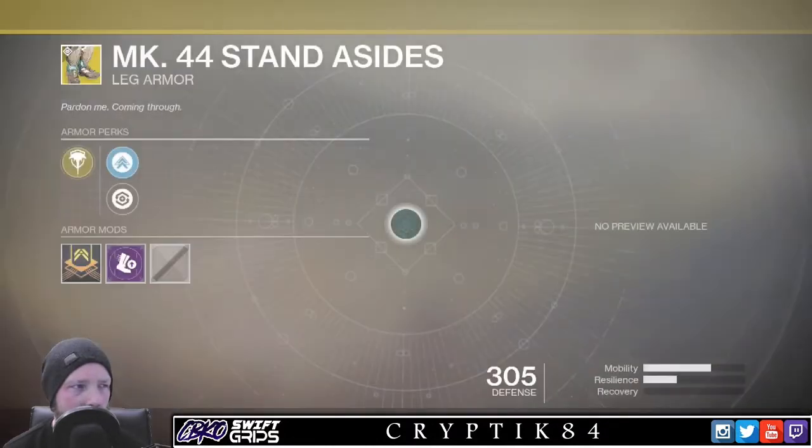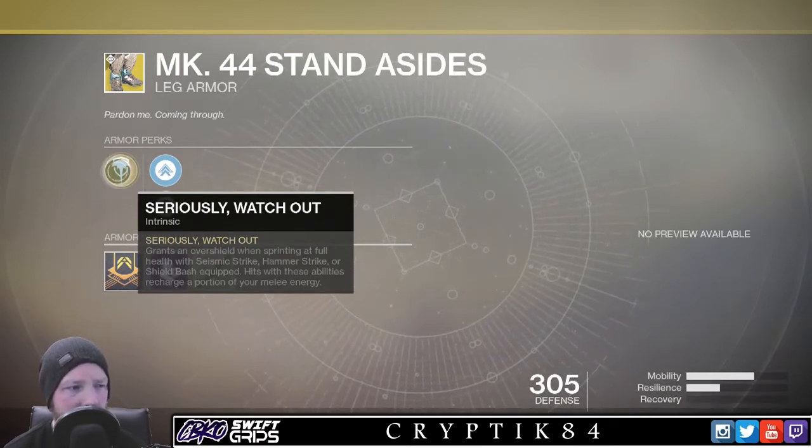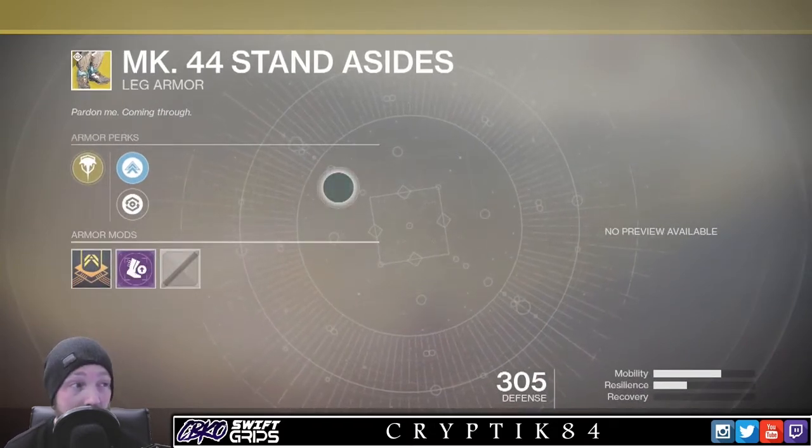Titans, you get the MK-44 Stand Asides. Seriously, watch out. Grants an Overshield when sprinting at full health with Seismic Strike, Hammer Strike, or Shield Bash equipped. Hits with these abilities recharge a portion of your melee energy. You get a shield when you're runnin'. They might be good if you like runnin'. They probably are good, but as I don't play Titan, I have no idea. But yay — runnin' with a shield. That sounds good.